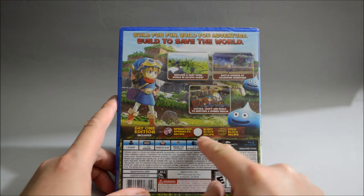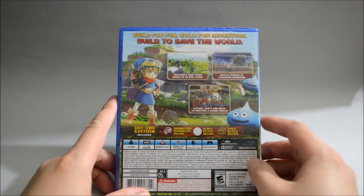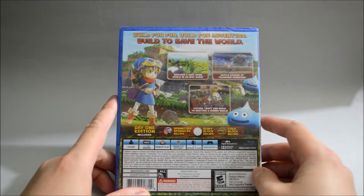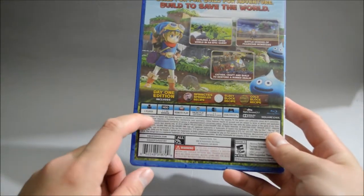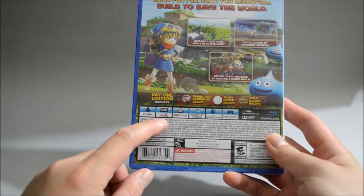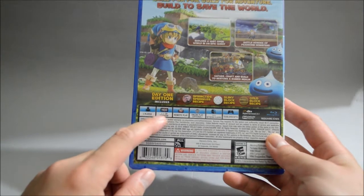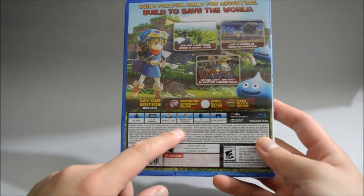Spring Tie Sprinkles recipe, Slimy Block recipe, Gold Block recipe — so only DLC content, and to be honest it's not really impressive. Now let's check some details: this is one player, requires a minimum of 1.1 gigabytes of storage space — which is a lot smaller than I expected — and supports PS Vita remote play. Online play is totally optional.